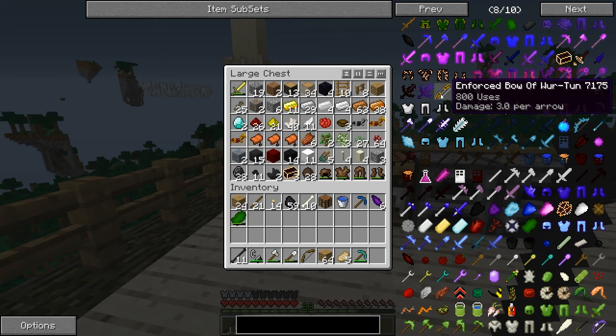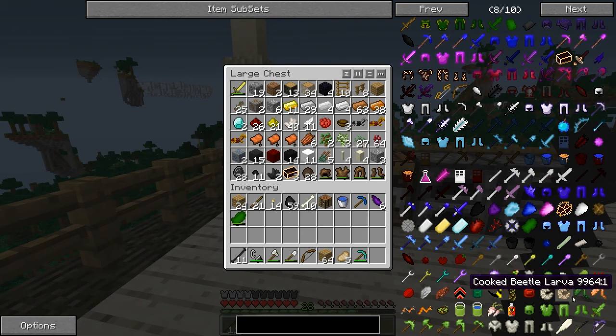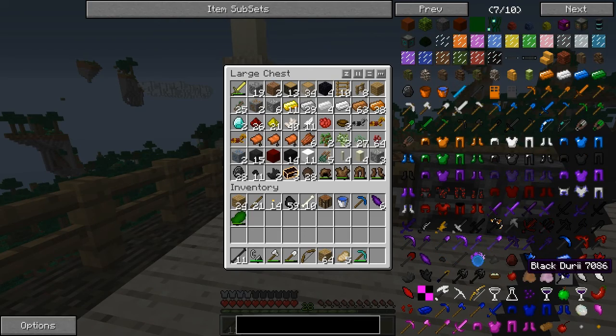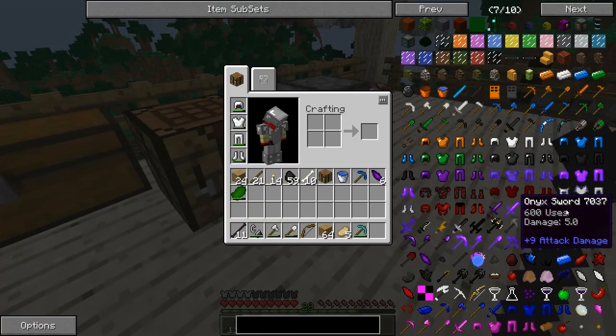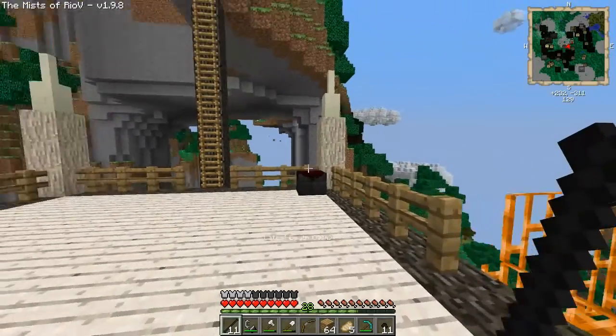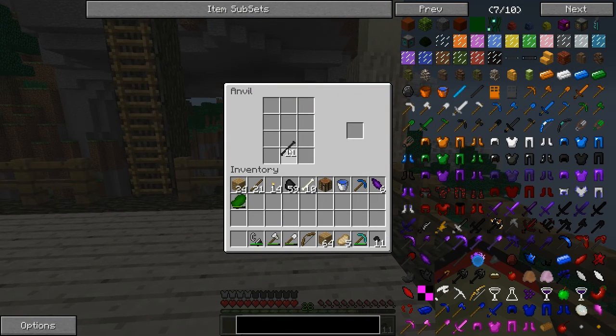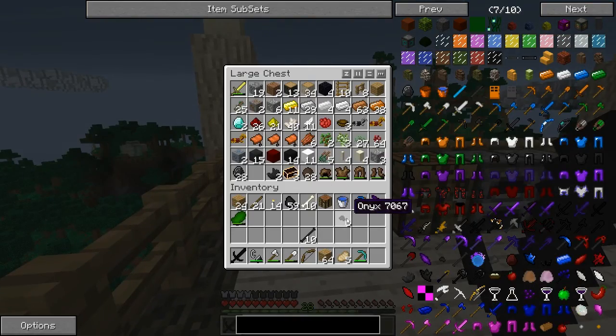I don't see any more uses for the black bones. The onyx sword from the mod itself does a lot of damage. So let's make this onyx sword — yes, that was correct. Boom, we got this onyx sword now. No room for my black bones.